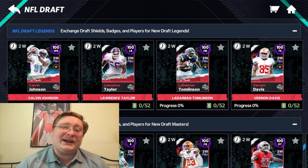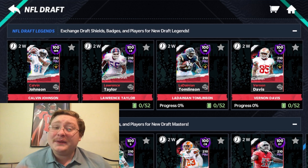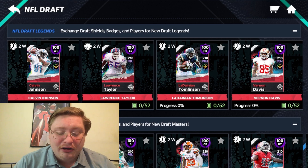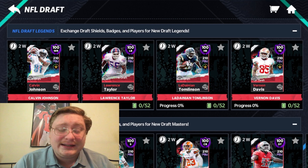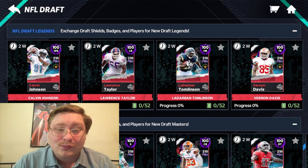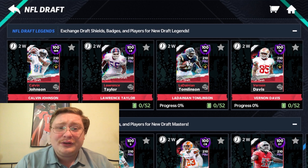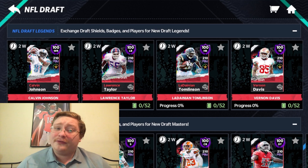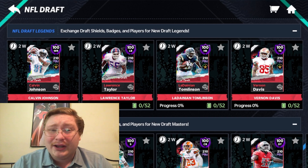That is going to wrap up this guide for how to get a 100 overall NFL Draft Legend player. Let me know down in the comments which of these guys you're going to go for. I really like that Calvin Johnson and I really like that LaDainian Tomlinson — I'll probably discuss both of them in a video coming out later this week. But let me know who you're going to go for. If you enjoyed today's video, please give it a thumbs up down below to let me know.